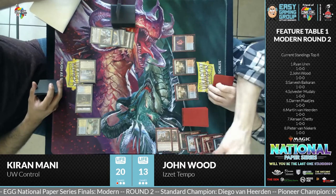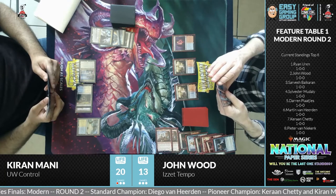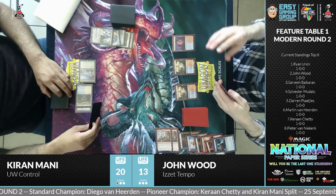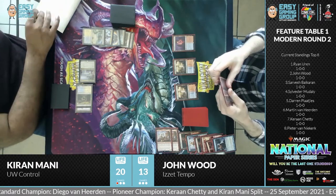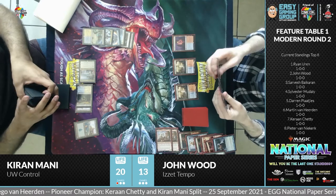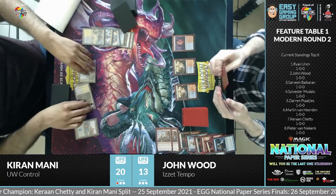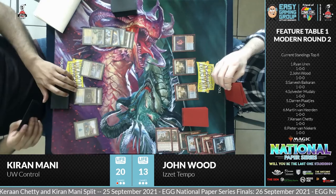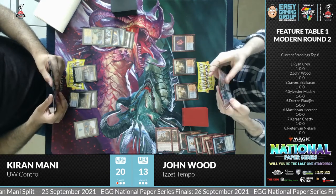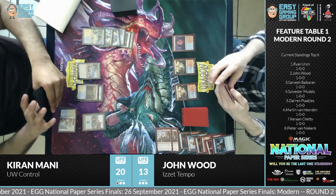A small 2/3 creature tried to come into play but was bolted down. Now on the game in general — it's going fairly as expected with a slow tempo, which isn't great for the Izzet Tempo player who needs damage on the board. He's not a long-game player and doesn't look to play planeswalkers. John is pushing his third Ragavan in — let's see if it sticks. The Control player has quite a few cards in hand and lots of mana open, so he'll likely have an answer.